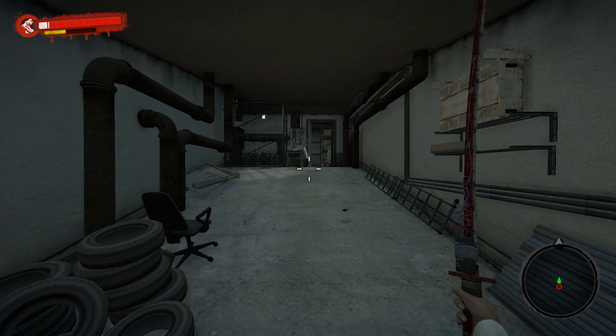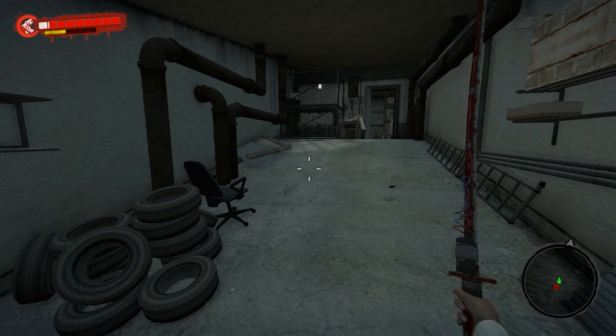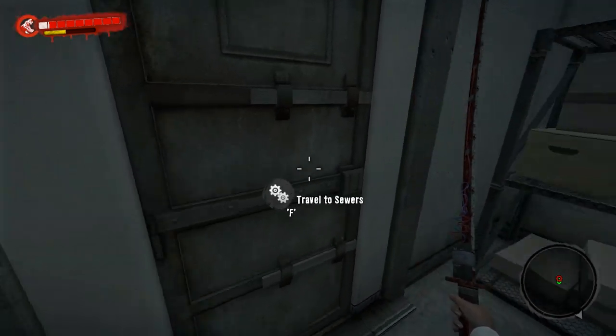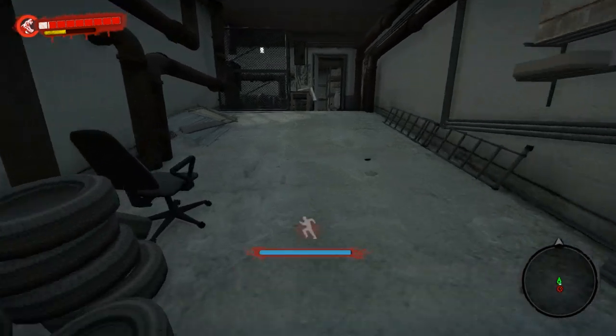Hey everyone, welcome back, it's Vicious and it's time for another Dead Island tutorial. This one's going to be a big tutorial that has a lot of things crammed into one instead of breaking it into small videos. This video is going to show you how to get from city hall to the storefront, get the orange skull, where to turn in the orange skull in the sewers, and where to turn in the green skull — which I showed you how to get on the beach side in another tutorial.